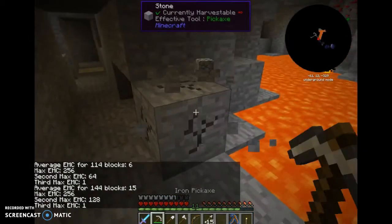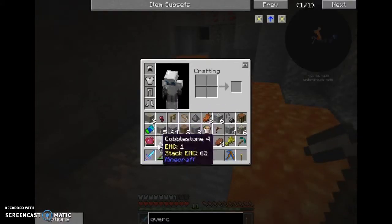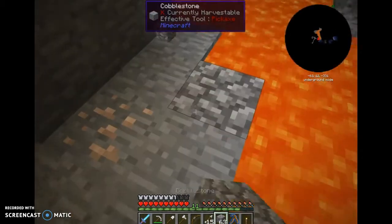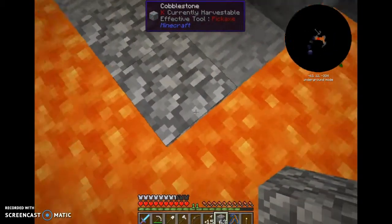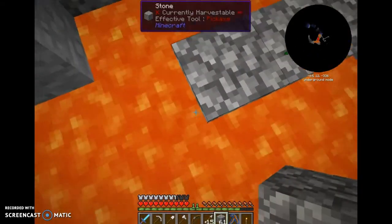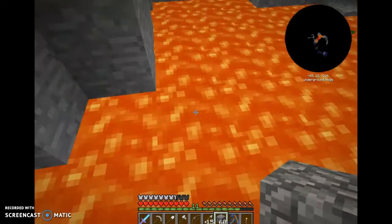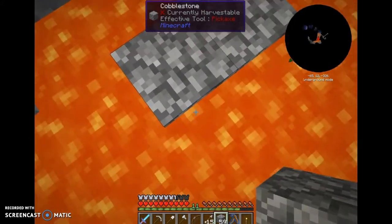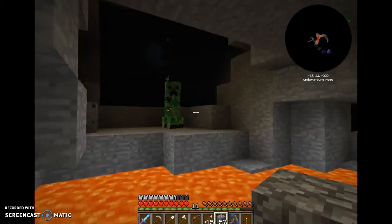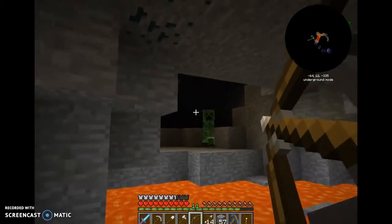Let's try and go across this lava without killing ourselves. I'll just build across — I've got too much cobblestone anyway, I'm about to get two stacks of this stuff. In the next episode I was planning on building a barrel so I can hold all of this. I'm gonna build a barrel so I can put cobblestone there and store it without wasting a bunch of chest room.